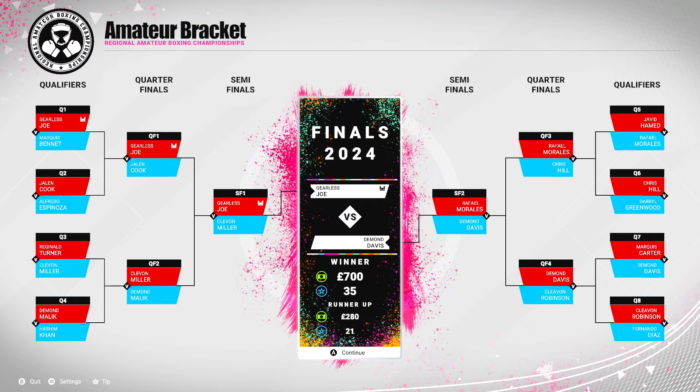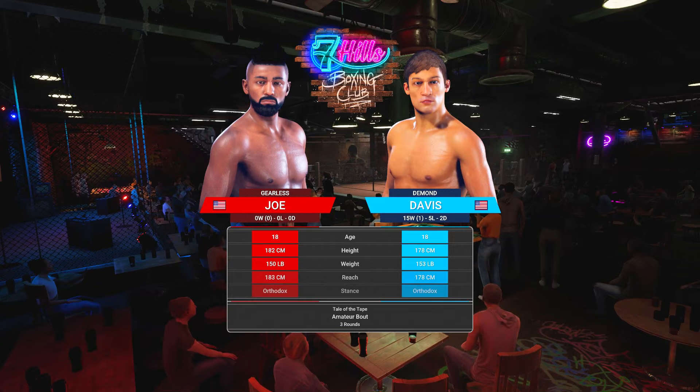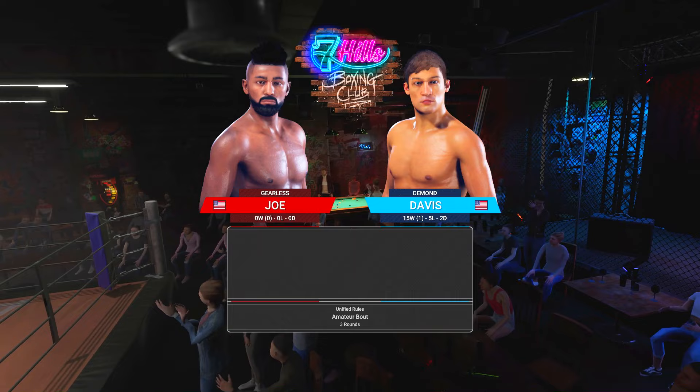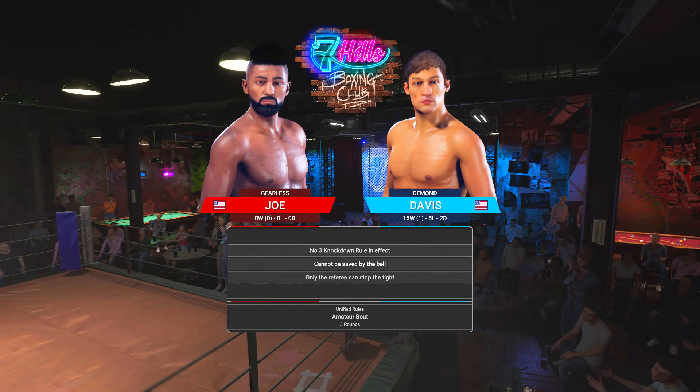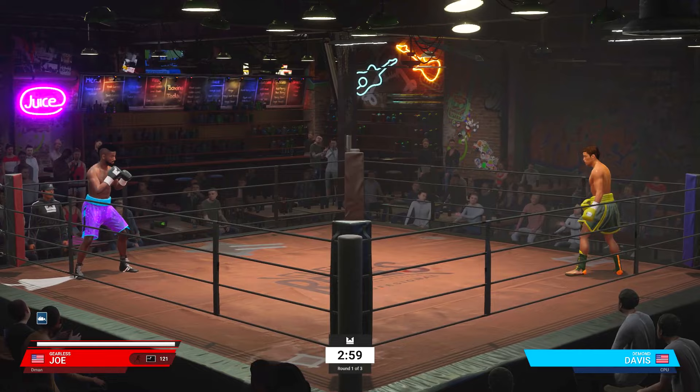We're in the finals of the amateur bracket — pure destruction. I don't know why they put me in here. His name is Demond, we're going to call him double D. He's 15 and five, so we have to be careful. He's in the finals just like I am, so he has to be dangerous just like Gearless Joe. This should be a really interesting fight. Hopefully he fights better than the last person — that last guy was a big softy for sure.